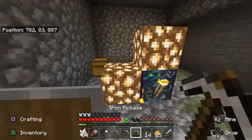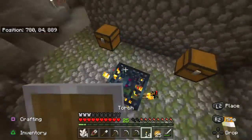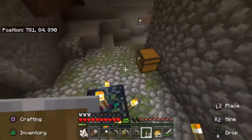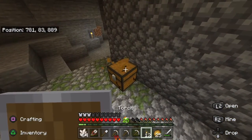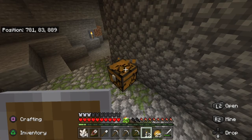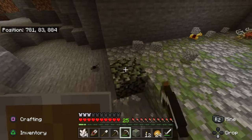Okay guys, so here we are at the spawner and my pickaxe's about to break. I'm gonna cover that up — I had glowstone there before. But what we can do is clear out these chests; I don't care about the stuff inside of them.